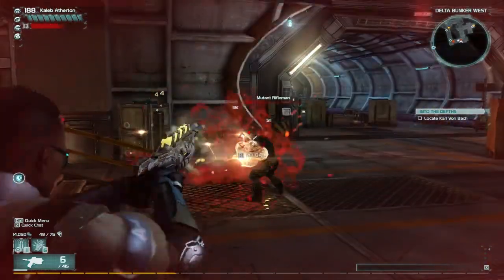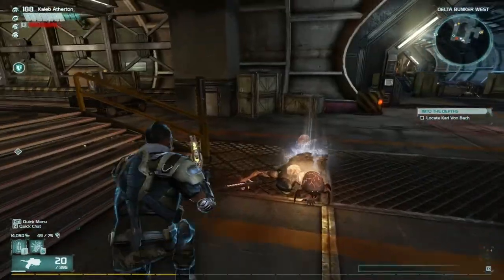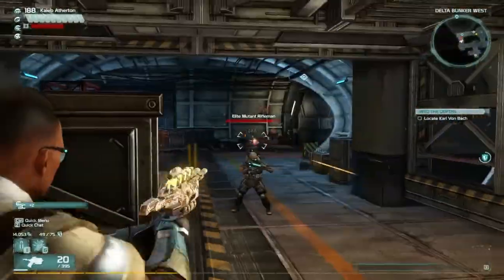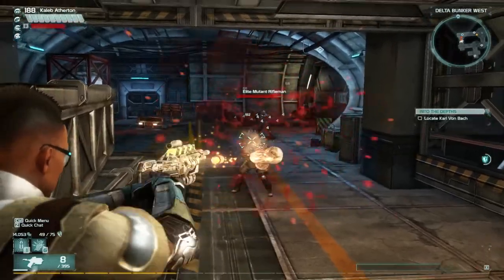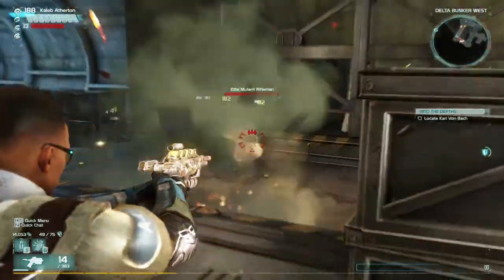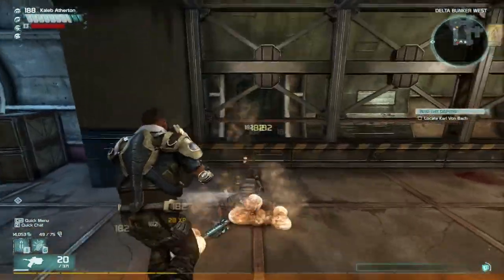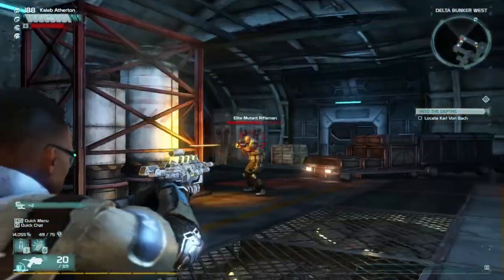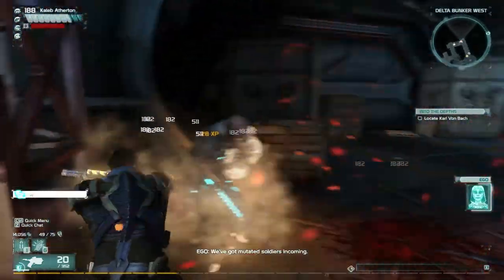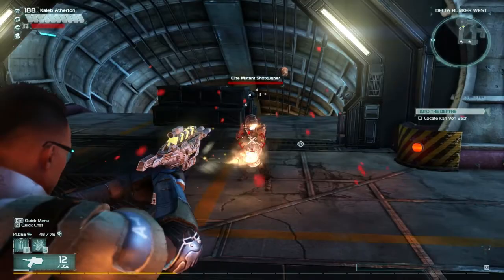My shield is absolutely rubbish. It does recharge quite fast though, but it just takes forever to start recharging. I want like a medium one — one that doesn't take too much time to recharge but actually recharges quite fast. I haven't come across one of them yet. You also need it to have a high shield, although shields don't tend to last long. But I just want to try and get like a medium type shield — it could be nice.